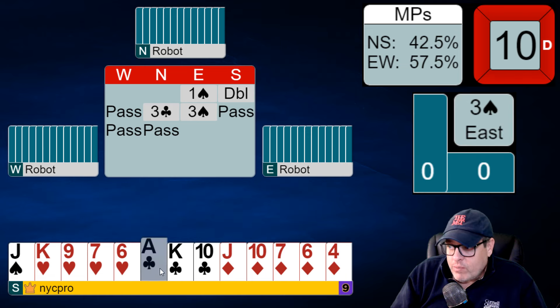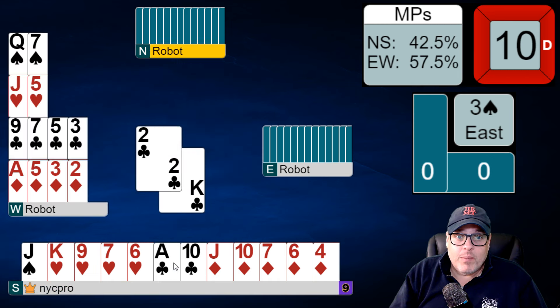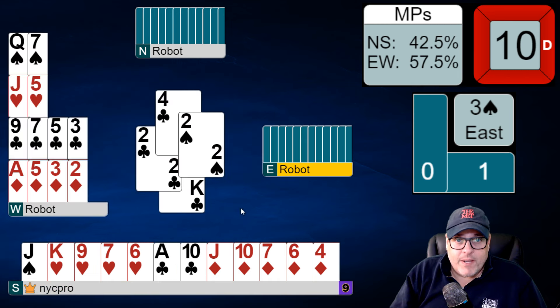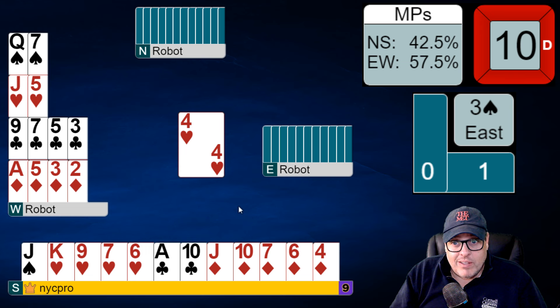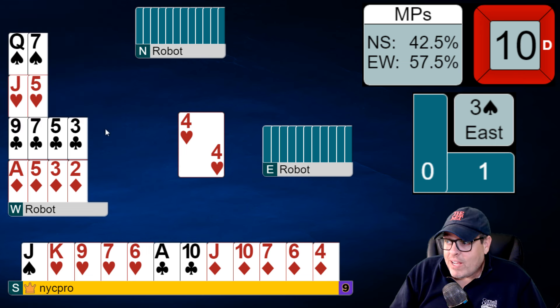Right-hand opponent is showing a very good hand with spades. I would normally lead the ace of clubs, because we play ace from ace-king, but the robot agrees to play king from ace-king. We played the king and the declarer ruffed it — not surprising. Dummy had 5 clubs, so here we're just scooping up an extra trick there.